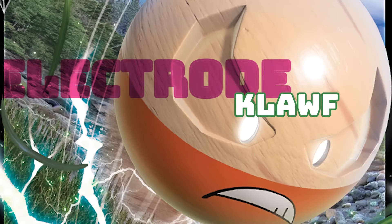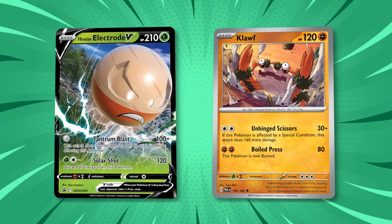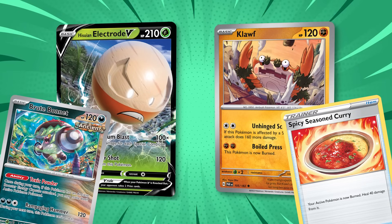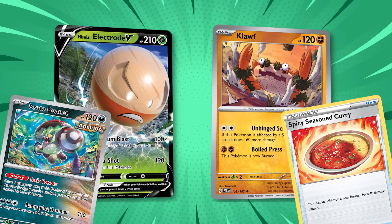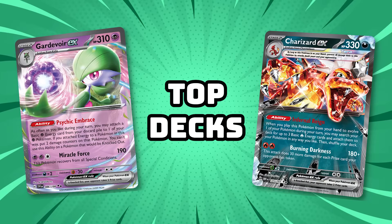Cloth and Hisuian Electrode V have synergy because they do more damage when affected by special conditions. They pair well with Spicy Seasoned Curry and the new Brewbonnet card, which are both integral pieces of this quirky deck. With only one placement at a real-life major event and a sprinkle of online tournament success, this deck has risen above being just a meme, but not by much. It's not a deck I'd suggest if your main goal is to win, but if you want to win with an off-meta strategy and funny-looking Pokemon, this deck is probably perfect for you.